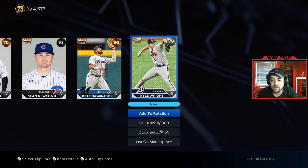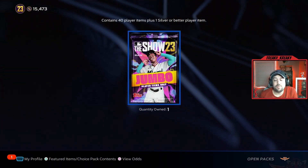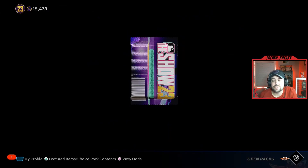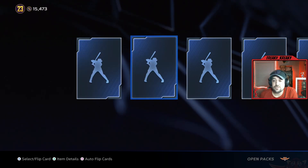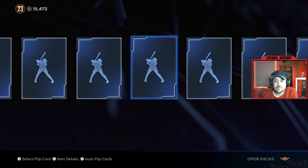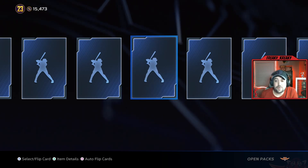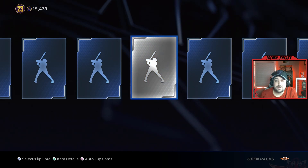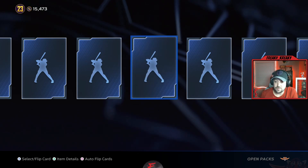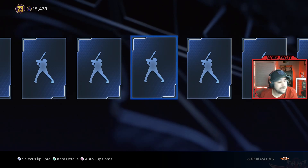Our second jumbo pack — I am excited to see how this is going to help us out and give us a good boost. We're just looking for a diamond — are we gonna have any diamonds? A couple bronze, silver, silver, three silvers. Let's go back to the beginning and walk through them all.